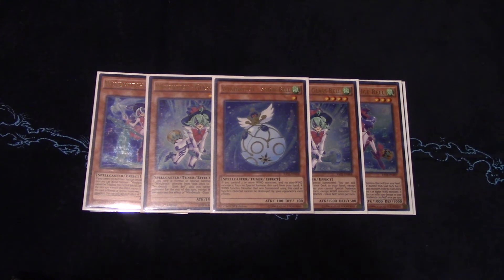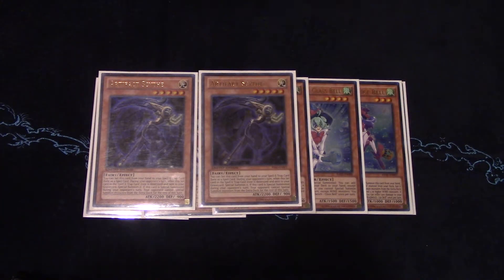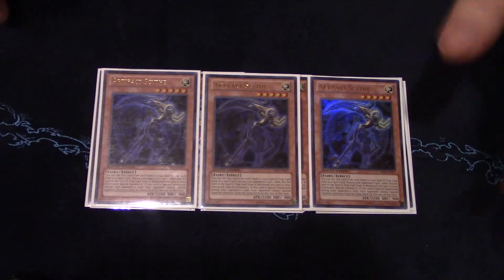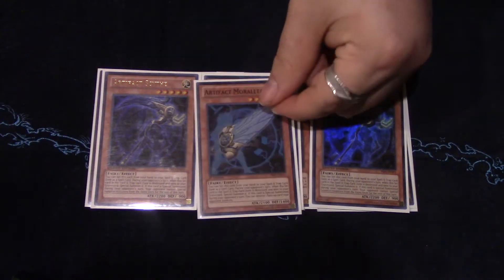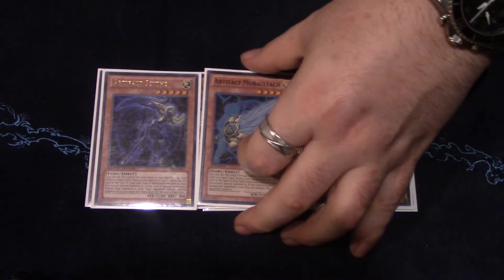For the Artifacts, I play three Artifact Scythe, and this is arguably the best part of the deck — being able to summon this and shut your opponent down for a turn is an incredible effect. I also play one Artifact Moralltach because sometimes you need to out cards. It's actually an important card and an important out to Imperial Order, so keep that in mind.